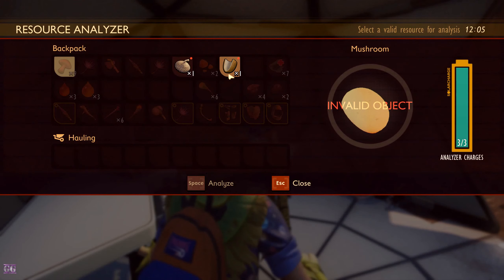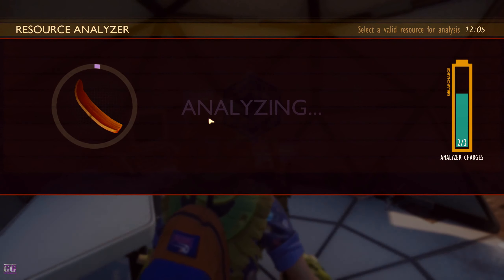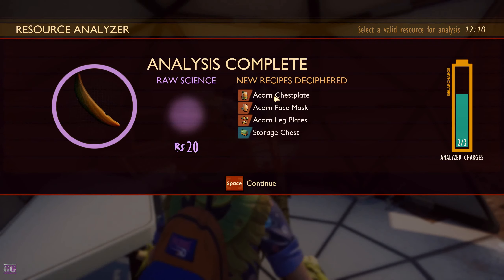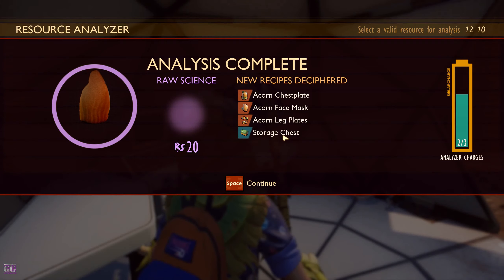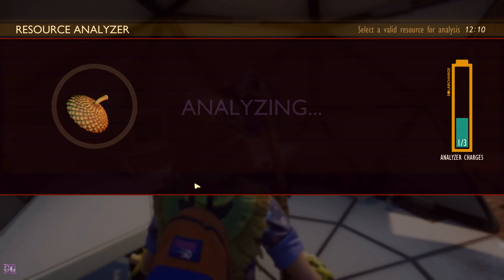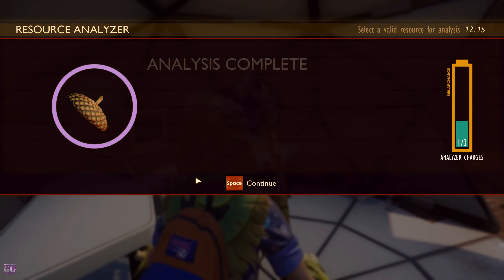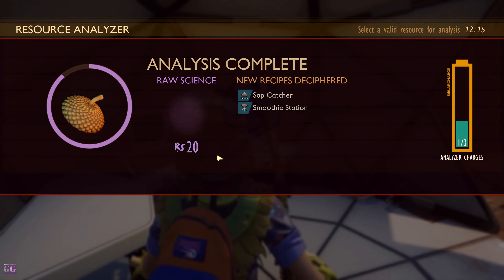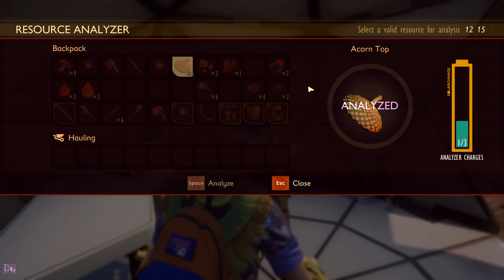Okay so let's do some analyzing. Complete — acorn chest plate, face mask and legs, nice! Storage chest — thank goodness! Analyzing this — probably going to be a hat. Sap catcher and a smoothie station — okay interesting. Nothing else.